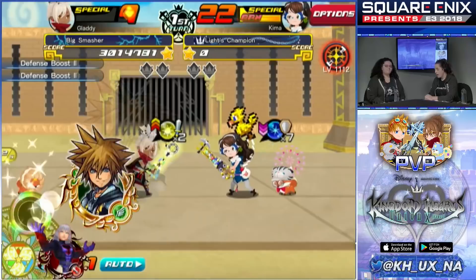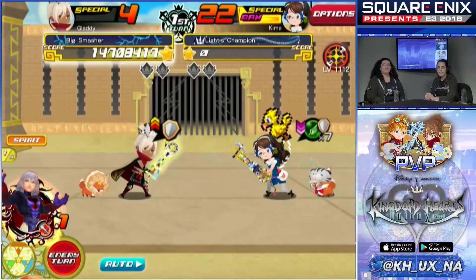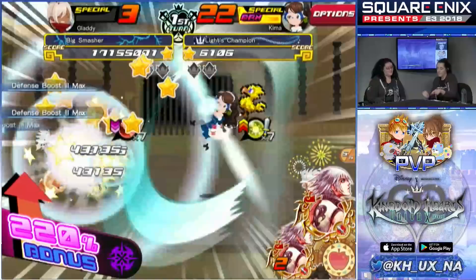I'm probably not going to use my Nova this round since Fairy Stars is my strongest. Never underestimate defense — I've seen Defense Boost Max 1 and still lost because defensive medals are key. I have Defense Boost 3 Max on this one — look how effective that is. Defensive max is very important.